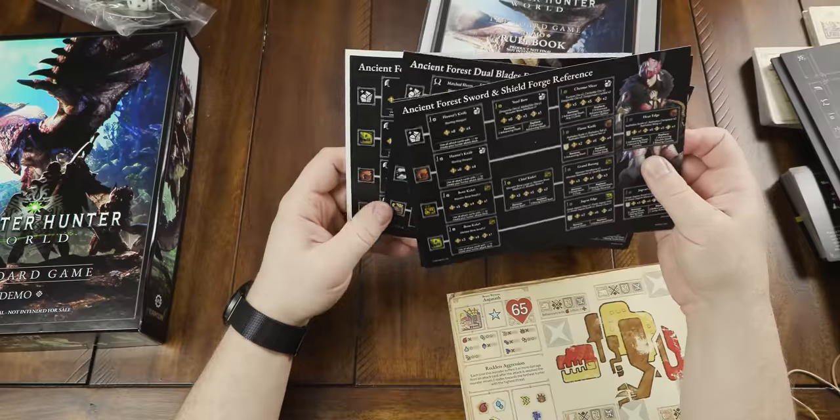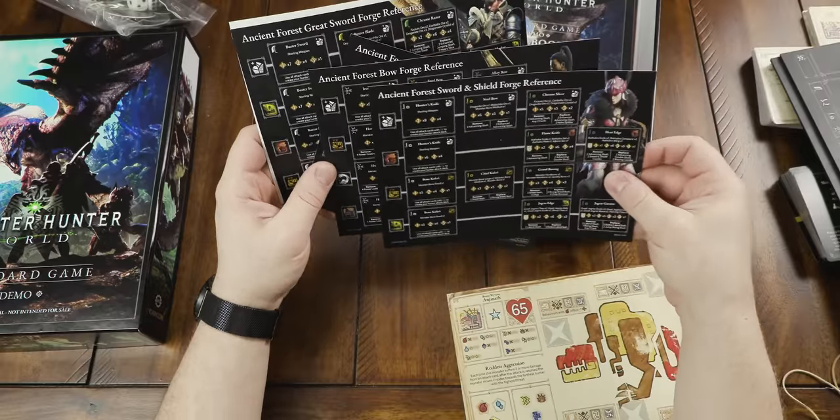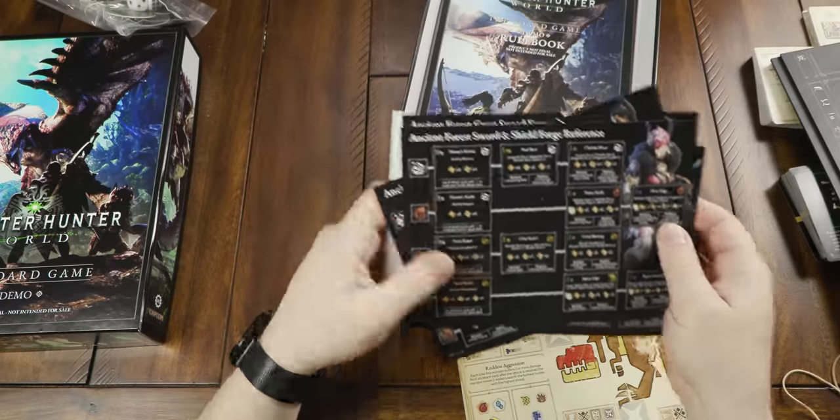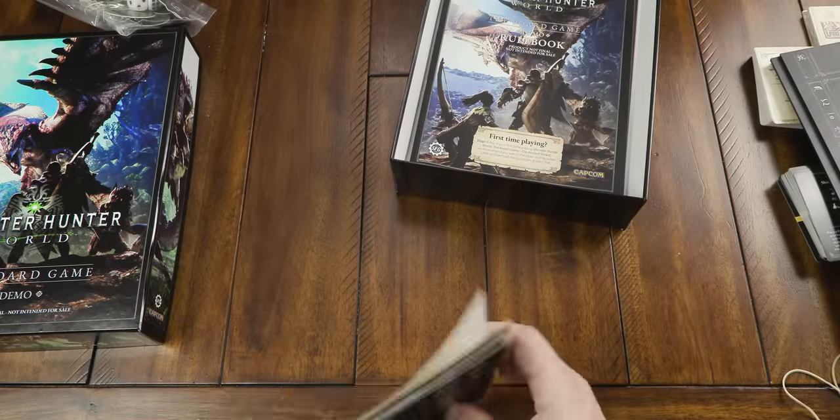Okay, so there's a great sword, we got the dual blades, we got the sword and shield and the bow. And that's what that is there. Let's keep moving on.